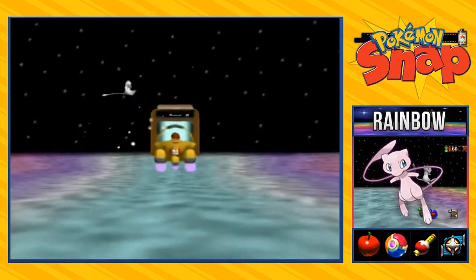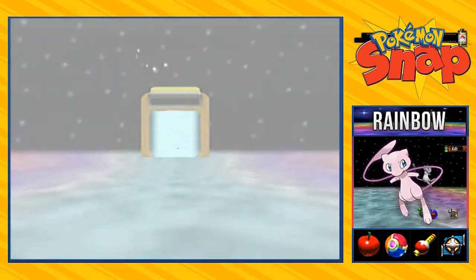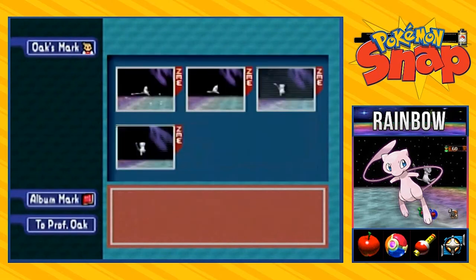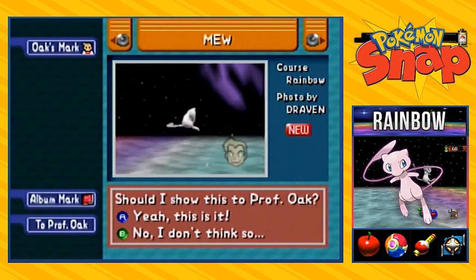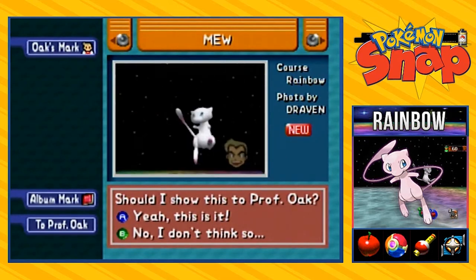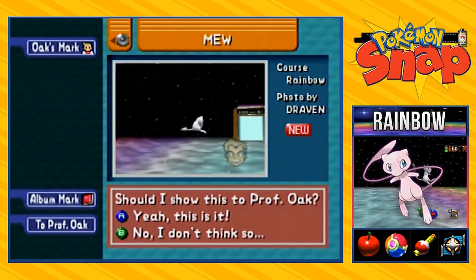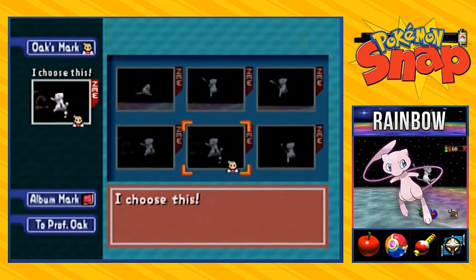You know, this is what makes Pokemon Snap fun — you're just trying to take a very good picture. Look at this: 31 pictures of one Pokemon. This is going to be the hardest one. Knowing Professor Oak, he's going to be super judgmental. He's going to say 'well, it's not in the middle of the frame.' I hate you Professor Oak.